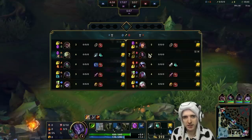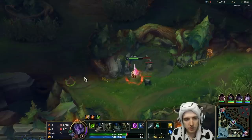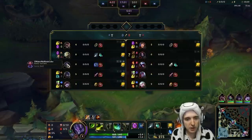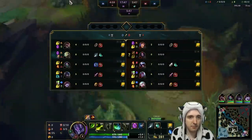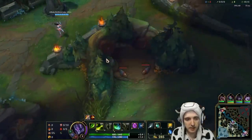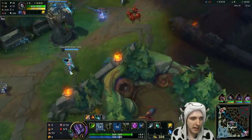Do I like Garen on my team? No, not really. He's not really the kind of engage I want. I want an engage that has CC. So we definitely lucked out on our top laner here — I'm happy with Kled. Akali versus Talon. I hate AD mids. The problem with an AD mid is... well, I guess I'd prefer the not-AFK guy.